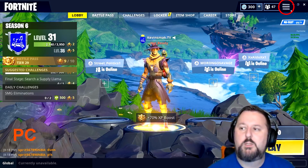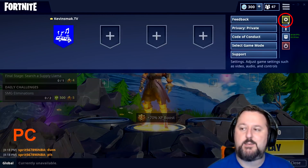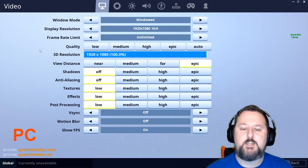All you do is go up to these three lines here, click this, and then go ahead and hit the settings. What you'd want to do first is put everything off and low except for view distance — you could put that to far maybe. Then lower your display resolution and see if that fixes things.